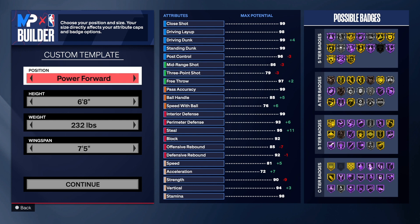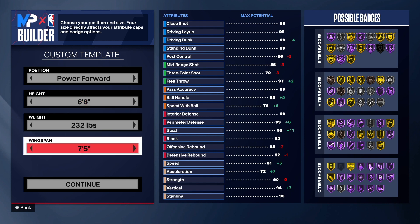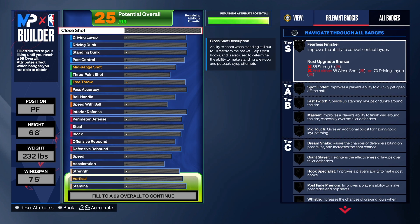These are the body settings for this build. We got power forward position, six foot eight — yes, a six foot eight power forward. The build is amazing. You're gonna be able to go down in the paint as well. You're gonna be at a disadvantage with the height but you'll make up for it with everything else. 232 on the weight, 75 wingspan to get that 79 three-point shot.